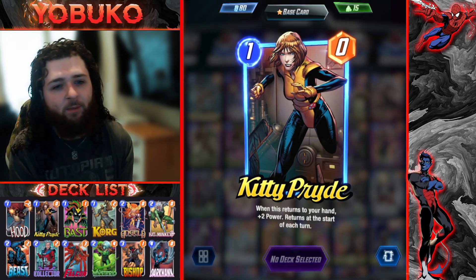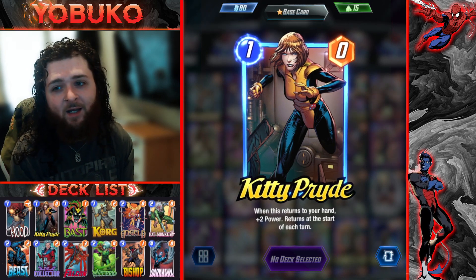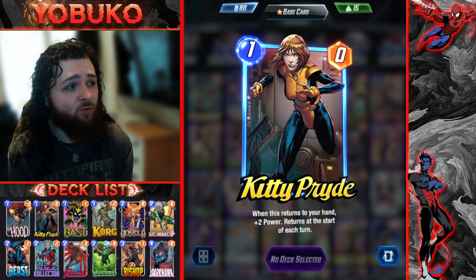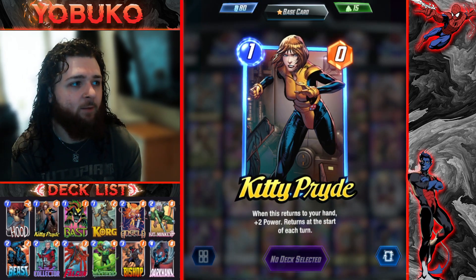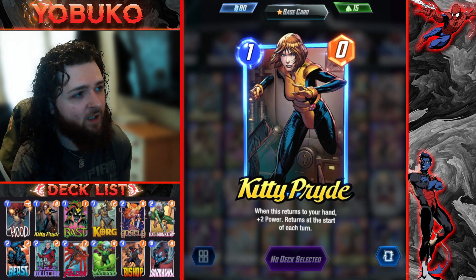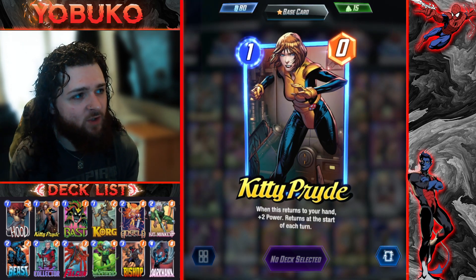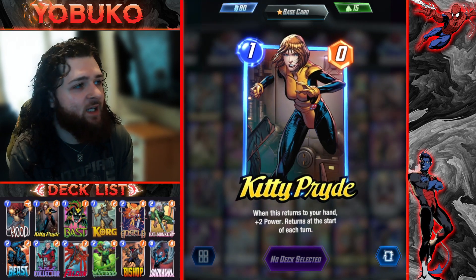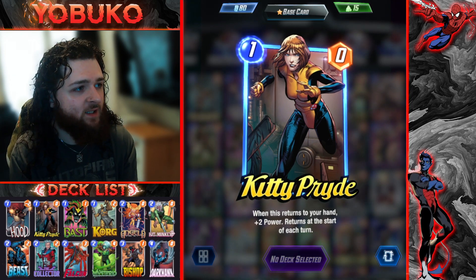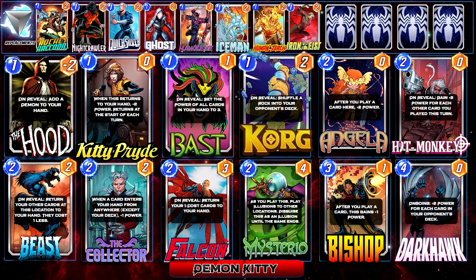I'll show you more in depth through the games we play and how Dark Hawk comes in handy. We have Korg — you can bounce him up to three, sometimes four times, putting four rocks into their deck without needing Kamar-Taj or any location that helps Dark Hawk grow. The disruption that puts into their deck is just great, and you get a zero-cost two that's constantly throwing a rock in.